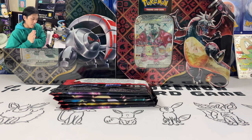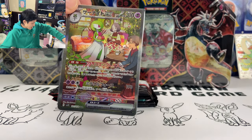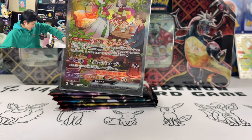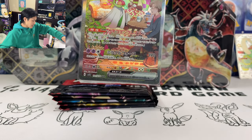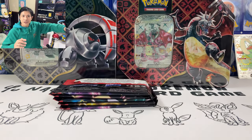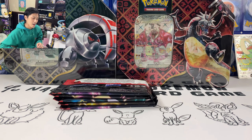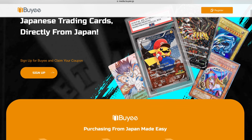But before we start, let's talk about our sponsor today, which is Buyee — a Japanese proxy service company that allows you to buy anything from Japan. I have recently bought another Gardevoir EX SAR from Buyee. I usually buy my Japanese single cards from Buyee; they also have Yahoo Shopping, Rakuten, and Rakuma. After you buy the item it ships to Buyee's warehouse, and then you choose the shipping method — usually takes around seven days to arrive from Japan to Hong Kong. If you're interested, they've sent me a first-time user coupon — link in the description below.